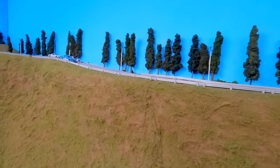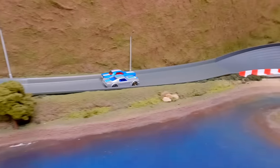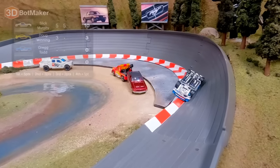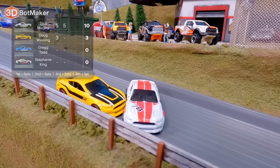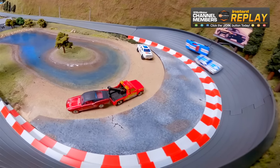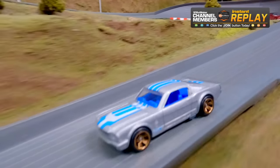Race two: Stephanie King on the front left, Greg Todd on the front right. It's a close race into turn two — some contact. Slick Murphy moves into second, Greg Todd goes for the block, Slick Murphy on the inside — Greg Todd wrecks. Slick Murphy takes his second win in a row, with a triple DNF. Here's that exchange: Greg Todd cuts off Stephanie King, she gets tangled with Doug Winning, and Slick Murphy slides through on the inside with a slick move from the back row.